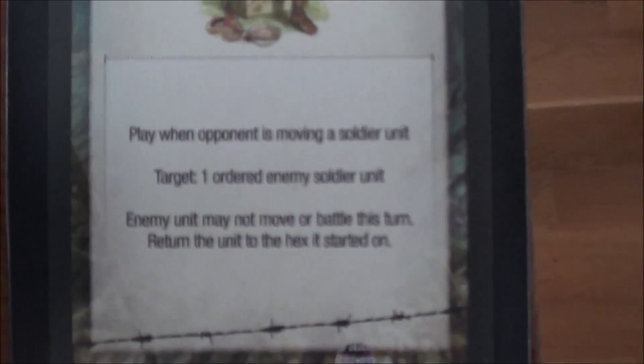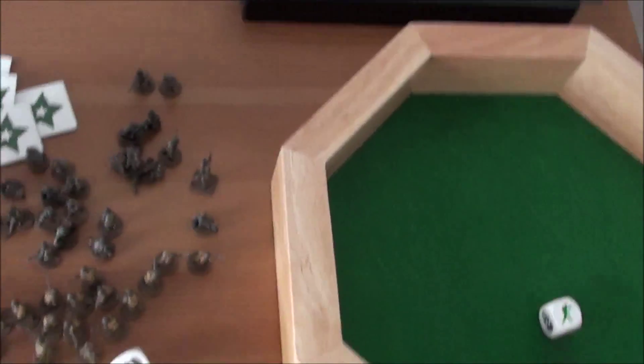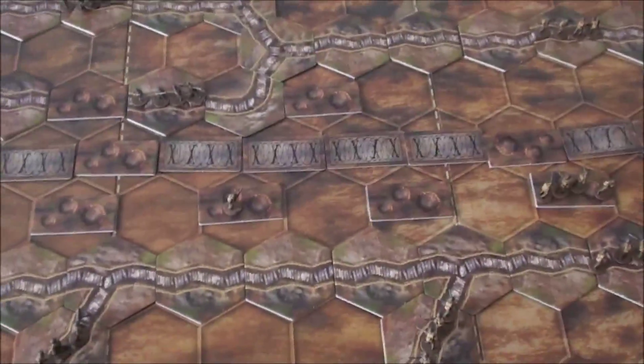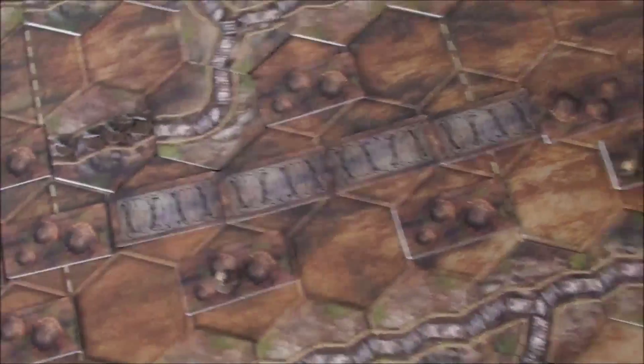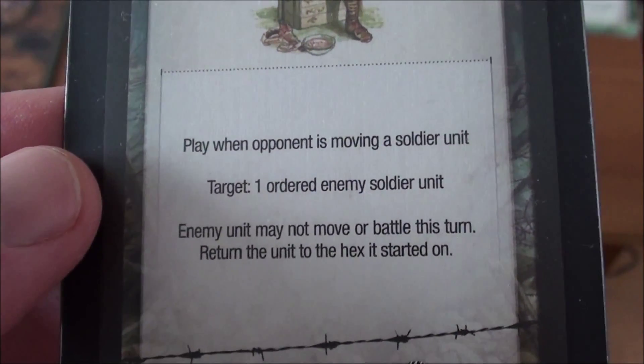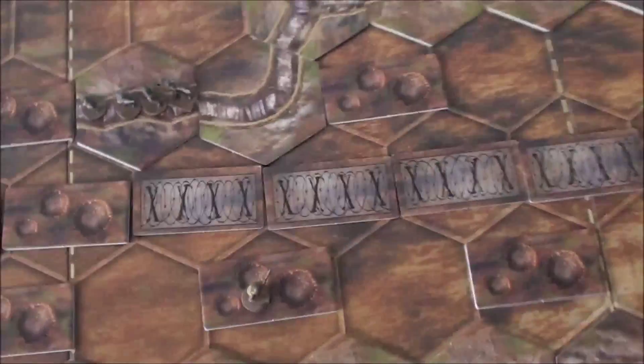That's his last chance, basically. So he activates that unit and the artillery. He played the Trench Raid — he would activate three units for that. But remember, I have the Trench Foot card: play when the opponent is moving a soldier unit; one enemy soldier unit may not move or battle this turn. First he pays the three for the Trench Raid. Then he's opting to move four hexes to attack my lone guy there. But at that moment — when he's moving — I'm playing the Trench Foot, which actually leaves him in place. Those poor fellows are left there, saving my guy.